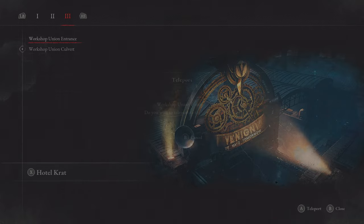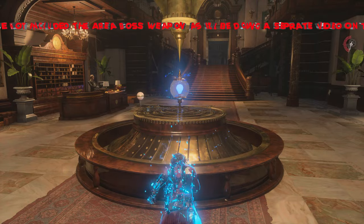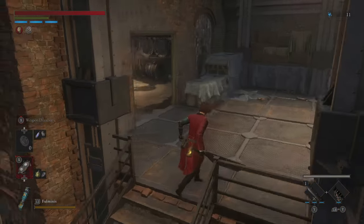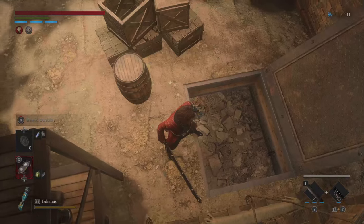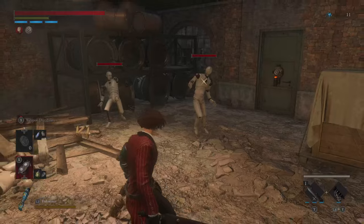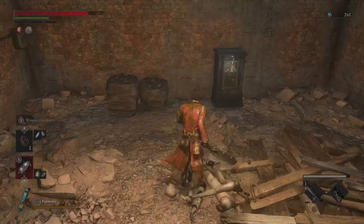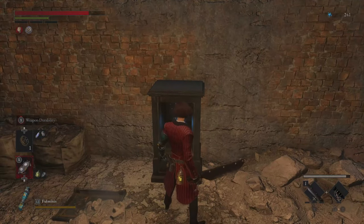Kicking it off, these all take place in Chapter 3, and the first one you're going to want to go to is teleport to the Workshop Union entrance. Once you're at this Stargazer, you're going to see some stairs directly next to it — go up them, go into the room on your left, and just behind these boxes here is an entrance that's already opened. Jump down, beware there are a few enemies but nothing too tricky, tackle those, and then you'll be able to pick up a reward from the safe that's just in the corner.